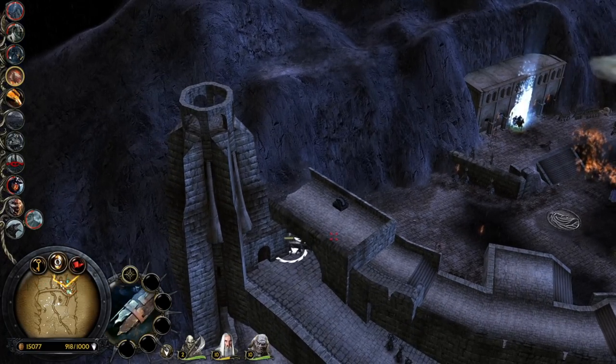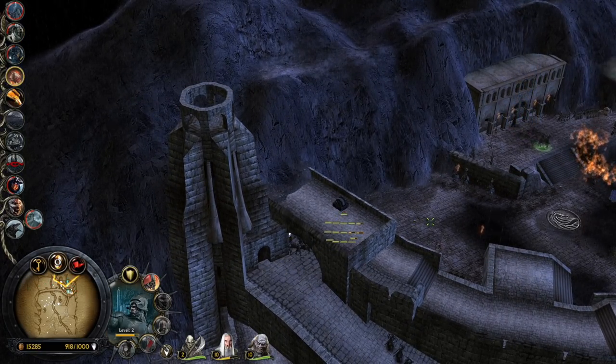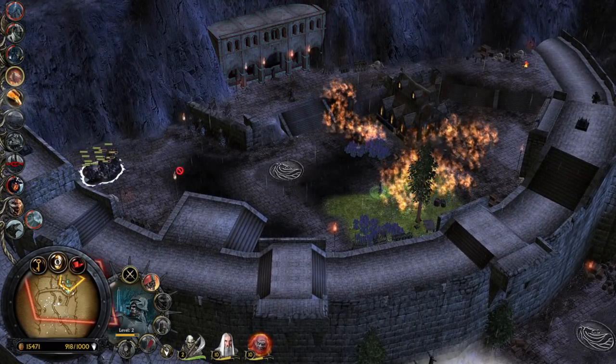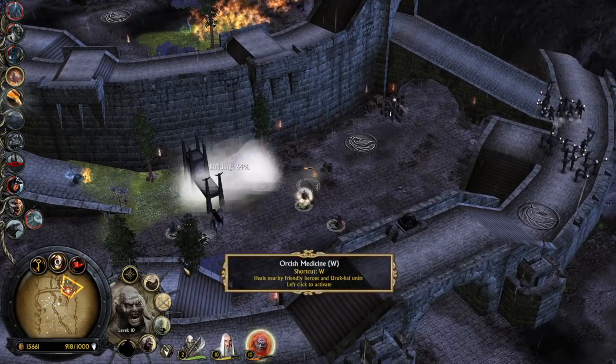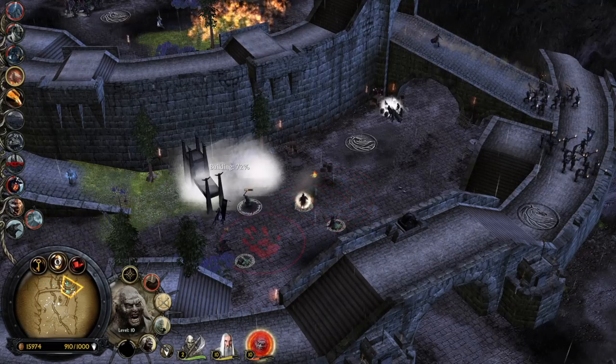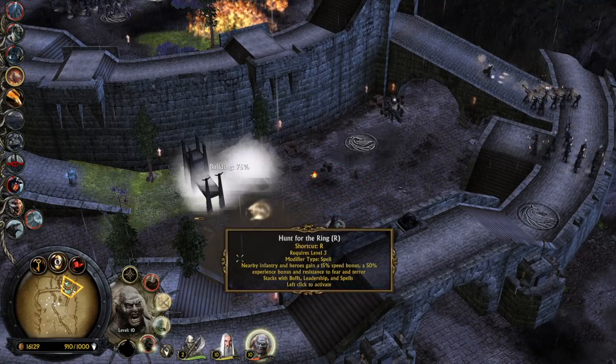That's the keep — that's the stuff we need to destroy to win this game. Let's go ham my friends! Orcish medicine — looks like meat's back on the menu boys — for healing for the nearby units.